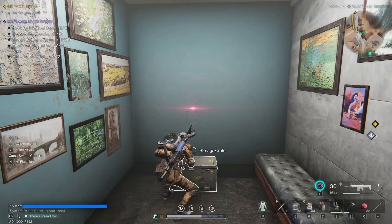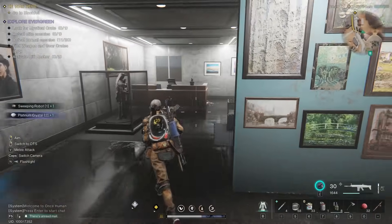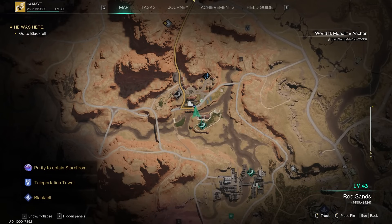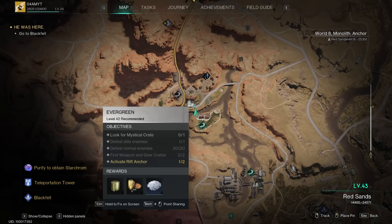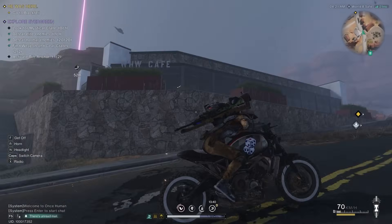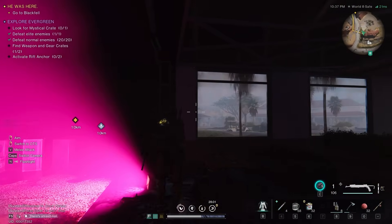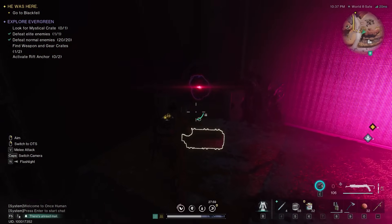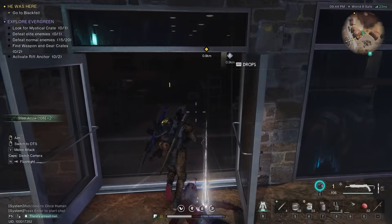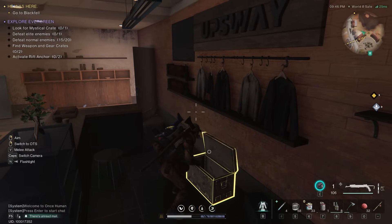For resources, you want to search for towns where you can salvage for loot and also complete rift anchor events. When you activate them you already get a ton of rewards, and once you've completed all the objectives in the area you'll get even more. Rift anchors can be spotted easily with purple beams shooting up in the sky. Resource crates come with yellow or blue outlines making them easier to find, and you also want to pick up all the white garbage in the area as you can salvage it for precious loot.